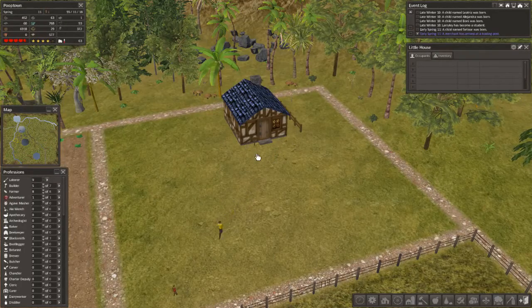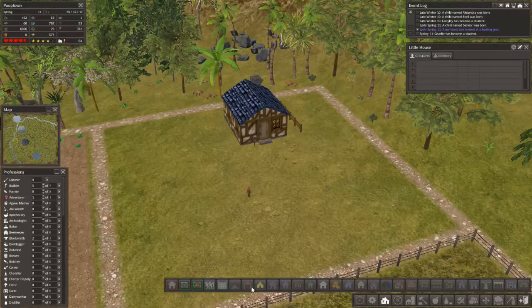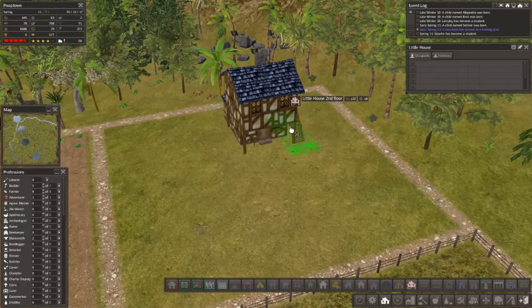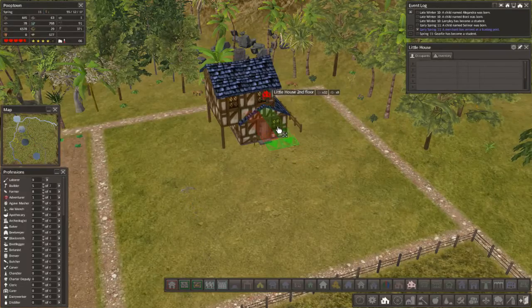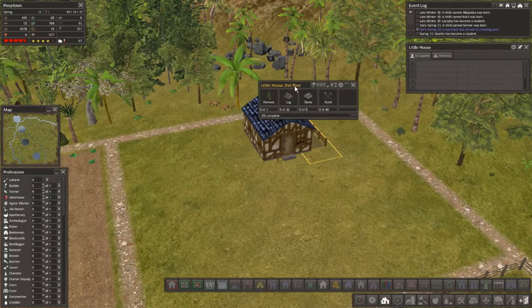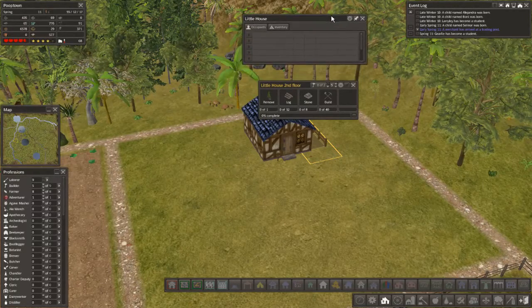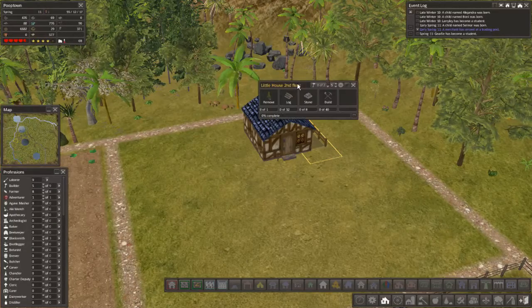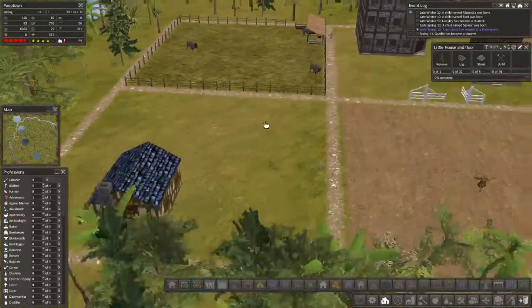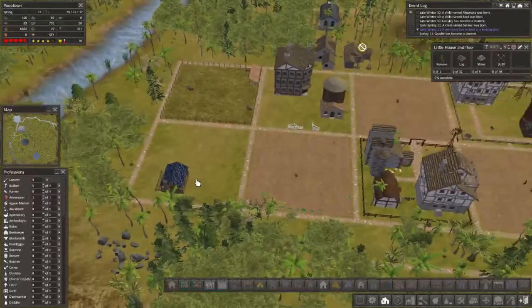The ugliest blue roof I've ever seen. We can work with that, I guess. This one, blue, blue. Right there. Nobody moved in there? A little house on the prairie? Unfortunate. So that's not going to stand out at all.